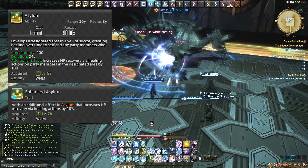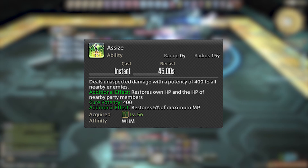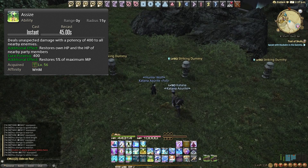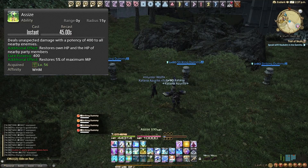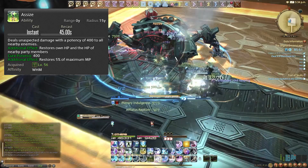Any heal is going to be better if the target is inside Asylum, so make sure we're fully utilizing that. Then we have Assize, unlocked at level 56. It deals 400 potency damage to all enemies and 400 cure potency to all allies. It also restores our MP by 5%, so using this off cooldown is pretty much essential — we run out of MP fast as a White Mage — and it's also really good damage.